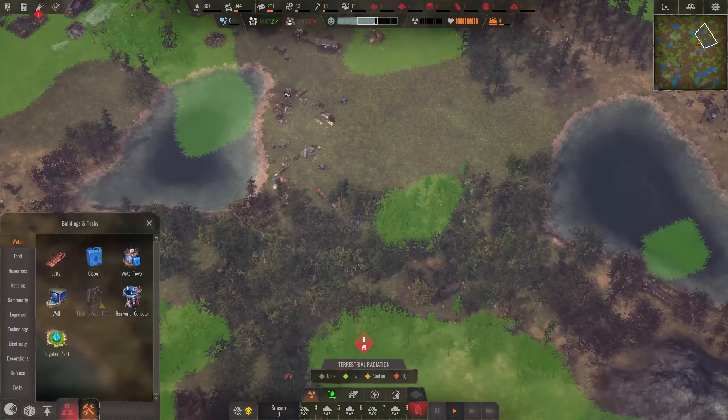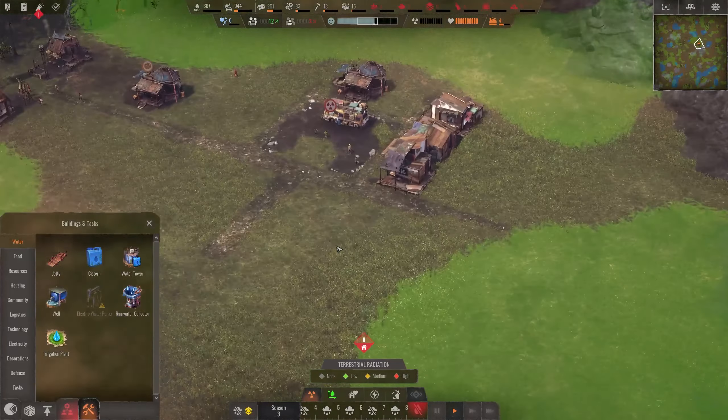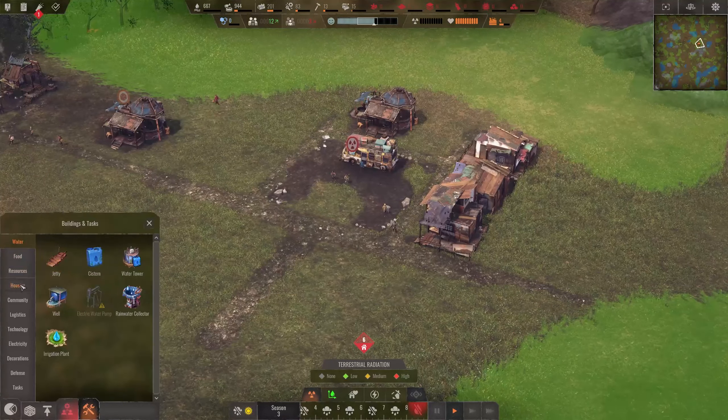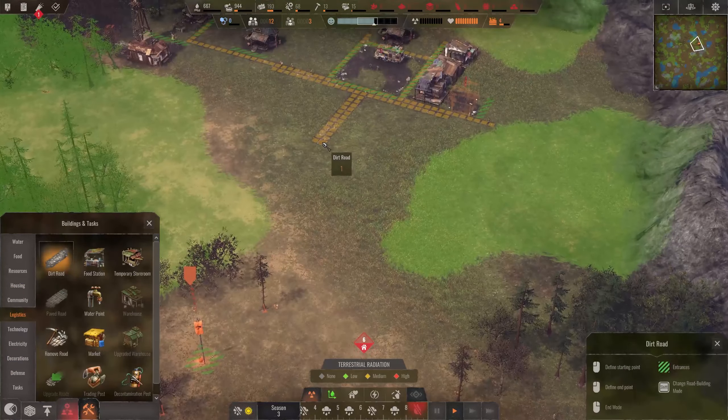Plus we can also defend ourselves towards the south and towards the north for any incoming attacks that might appear. We still have six homeless people - I should probably not talk so much and just continue building. Let's have another house there. Up here we can have more houses. And down here, since we have everything, I'd like to continue with my dirt road.